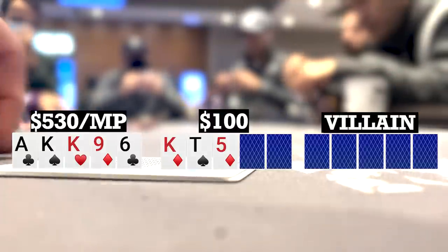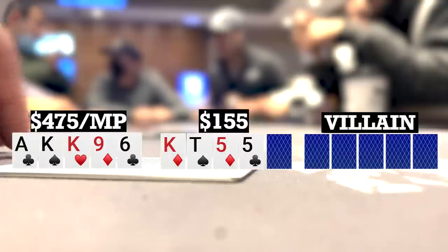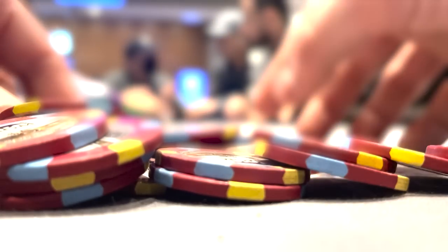Still going five ways to a turn. Turn brings a five. Checks to me. I bet 55 hoping to get value from a five, but unfortunately everyone folds, so we take it down. I'm curious for some of the more experienced five card players — is that something you guys do as well? Do you play a little more defensively with just top set on a wet board, or do you just kind of stick it in and hope and pray?